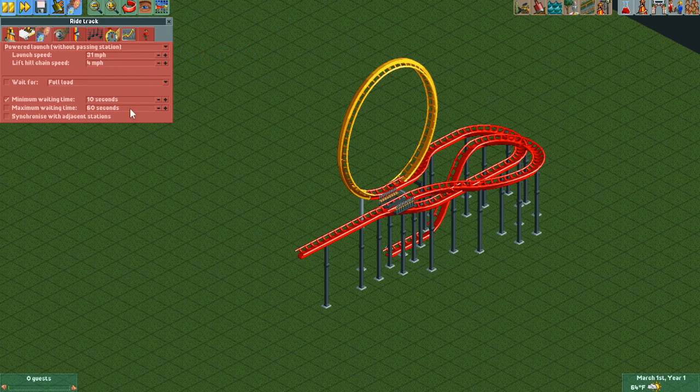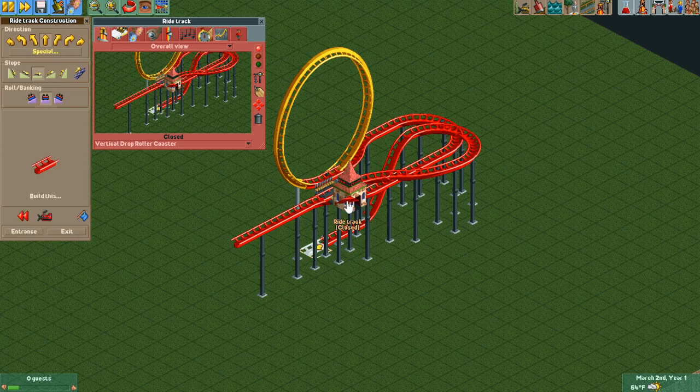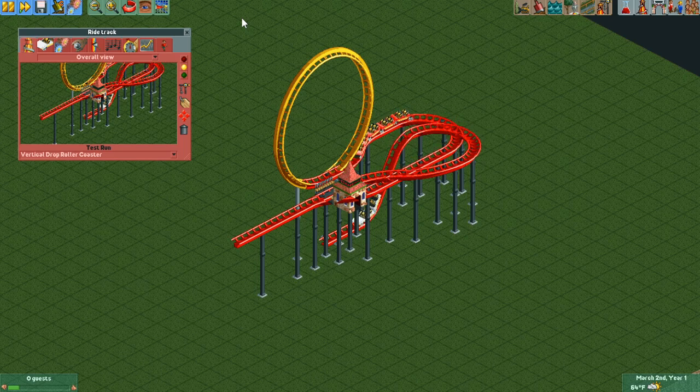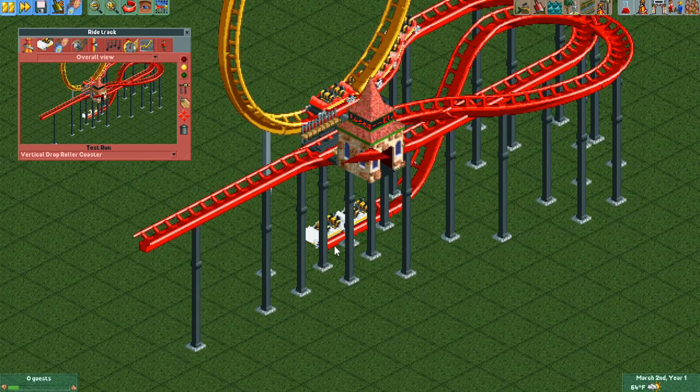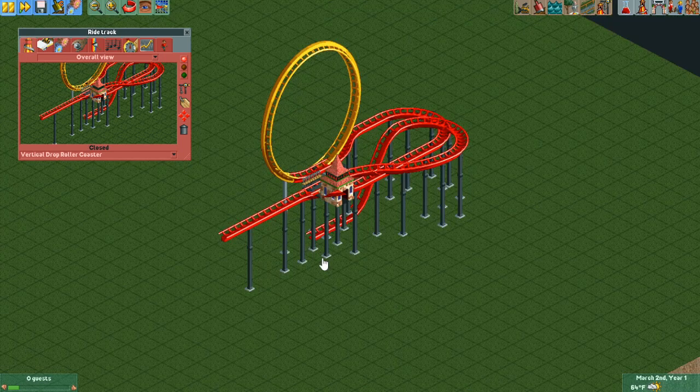With the knowledge that we don't have our control track built yet, let's give this a quick test. If you've done everything correctly, you should see something like this: white cars — our control cars — underneath, and red cars — the real ride cars — up on top, about to head into the loop. The red cars aren't quite in the middle of the loop yet, so we'll need to add a couple more pieces on our ride track, but that's something we can adjust as we go.